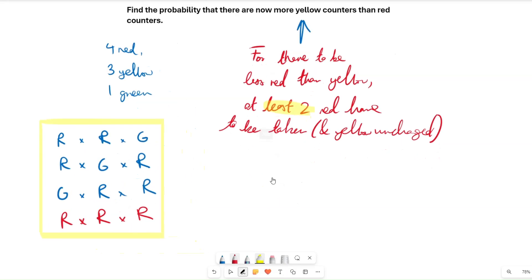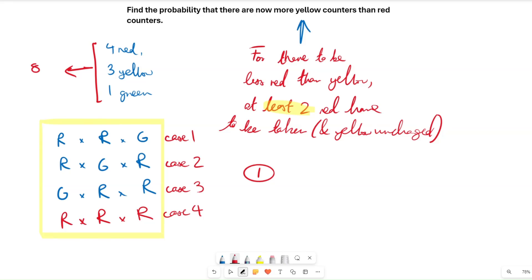Case 1: red, red, green. The probability of taking a red counter first — we have eight total counters, so it's 4/8. Then we take another red; the total decreases to seven and the red counters decrease by one, so that's 3/7. The total is now six and we take a green counter — there's still one green — so that's 1/6. Multiplying these together gives 12/336.